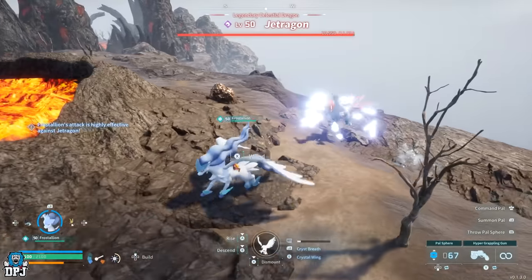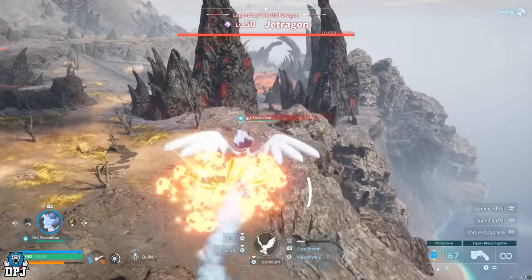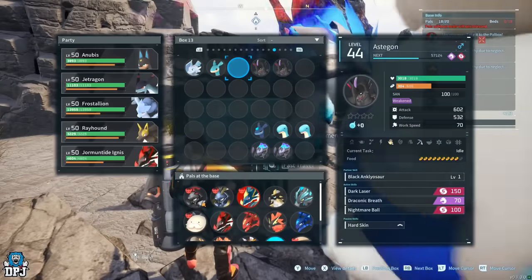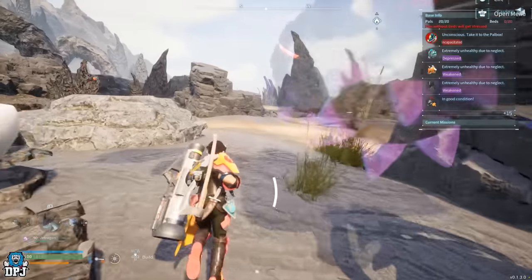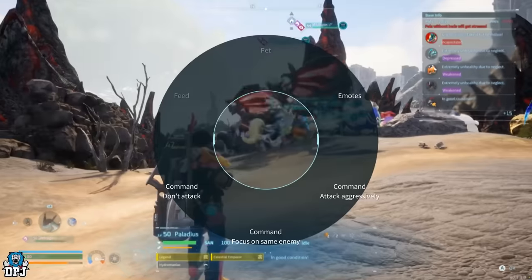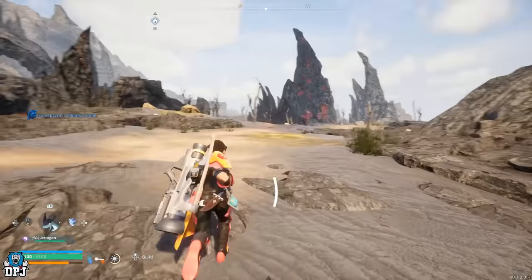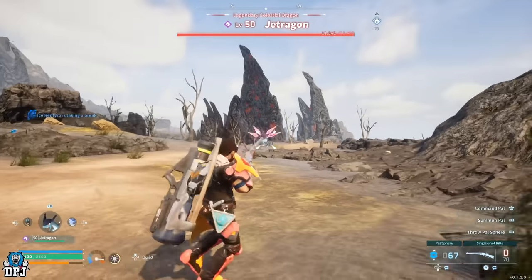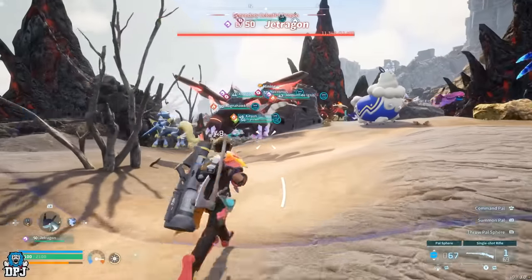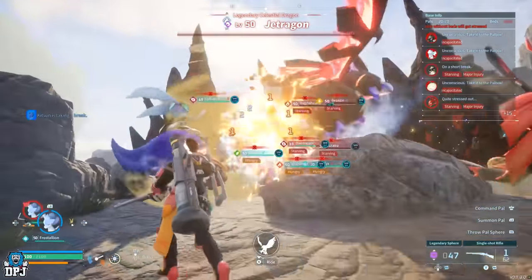Another great tip if you want to fight an open world boss solo: if you have the option of a second or third base and haven't used that Pal box yet, build a base as close to that world boss as you can, then kite the world boss over. Shoot him and he will come towards your base. Once he is near, simply unleash your base Pals on said world boss for a much better chance at defeating him. Have your best Pals assigned to that base working spot, and once the world boss comes over, they will all unleash on him.